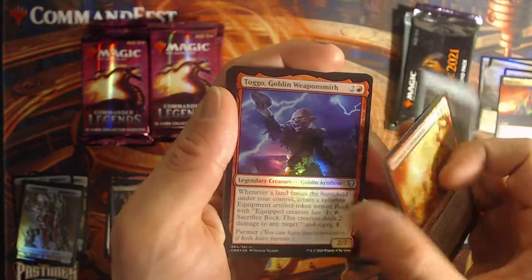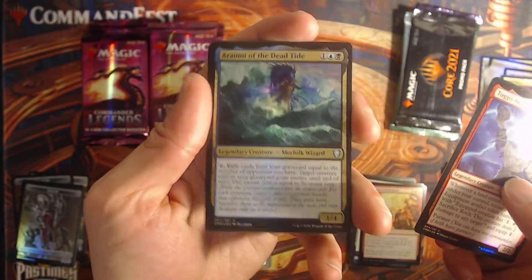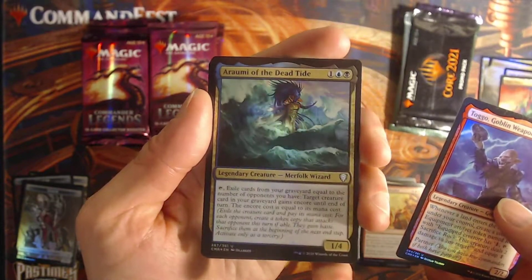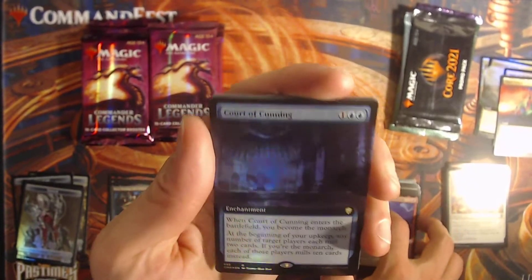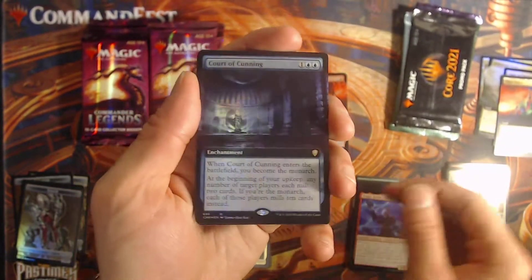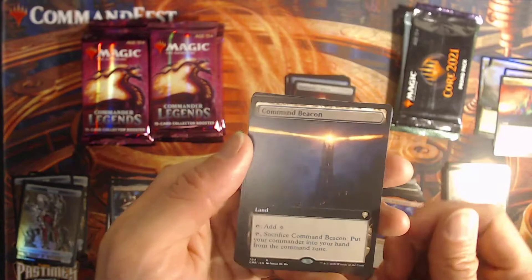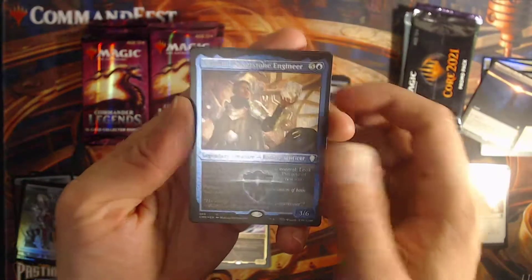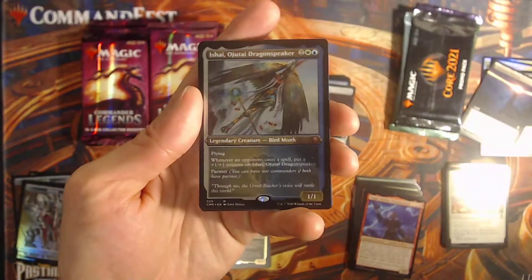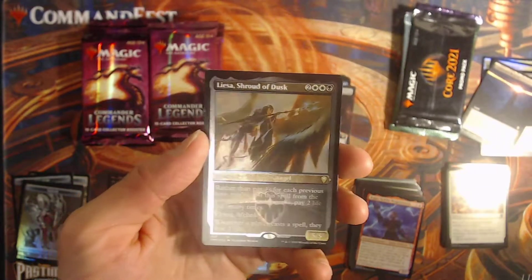Ooh Togo. Rovalin Weaponsmith. Ooh, Rumiee the Dead Tide — she's been very popular. I'd say she's the most popular commander in the set, and she's an uncommon at that, pretty crazy. Really nice looking Court of Cunning right there, extended foil. Commander Sphere extended, and a Command Beacon extended.